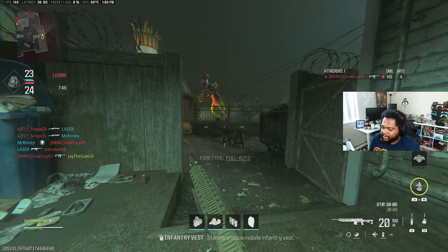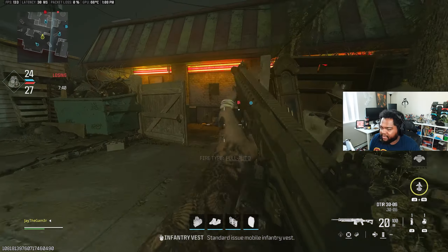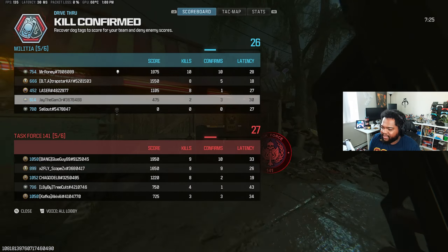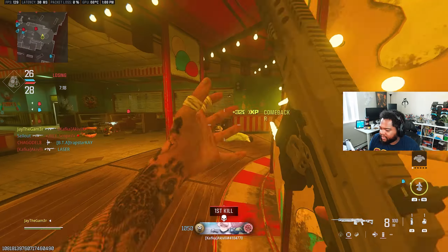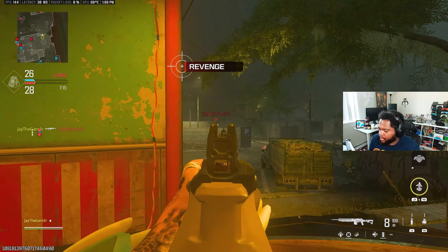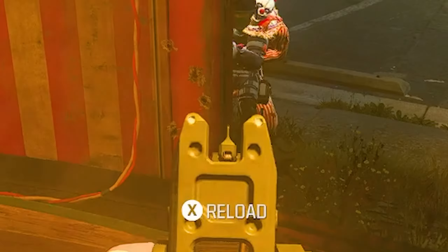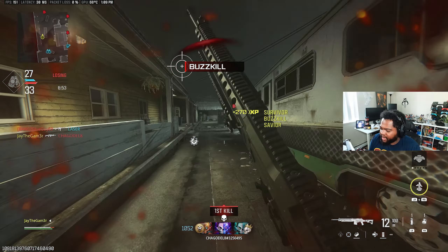They can just turn map interactivity off - I like when they have interaction in maps. Every game I've played so far has been a 4v6 and us getting spawn trapped. I had a friend who once said it's not really the game's fault in this day and age, just the players - and I'm partially starting to believe that. Wait, what is that thing? He's got a clown on his back!